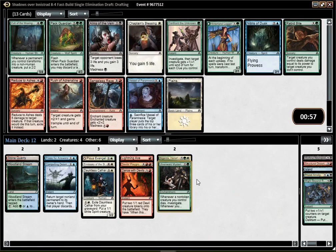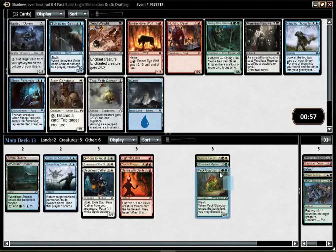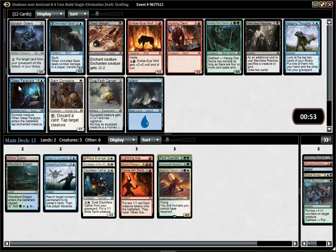I might be more into green now, which is not really what I wanted to do, but whatever. I could take Rabbit Rabbit just because it's easier to splash, but at this point I'm just gonna take the Pack Guardian and maybe go deeper into green. I could actually be green-red splashing for white — that could also be an option. That's probably the better option. I just need to find enough playables now, and the best card is Sleeper Lysus, which is pretty annoying.